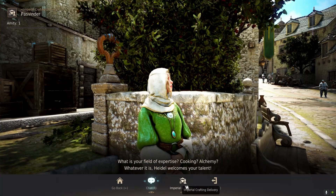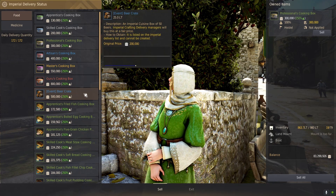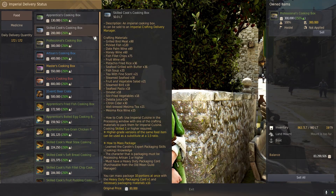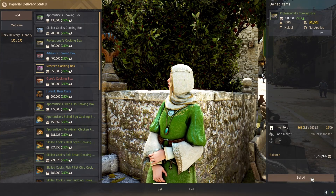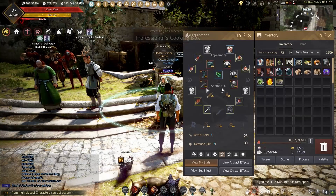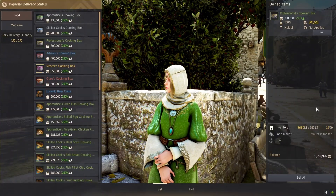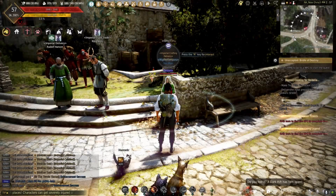One of the changes they recently made is that you still have your daily delivery quantity — which is half of your total contribution — but there's no longer a turn-in limit that's server-based, so you don't have to worry about getting screwed on that. Also remember that your mastery for cooking impacts how much money you can get, so make sure you have your mastery as high as possible whenever you turn these crates in.